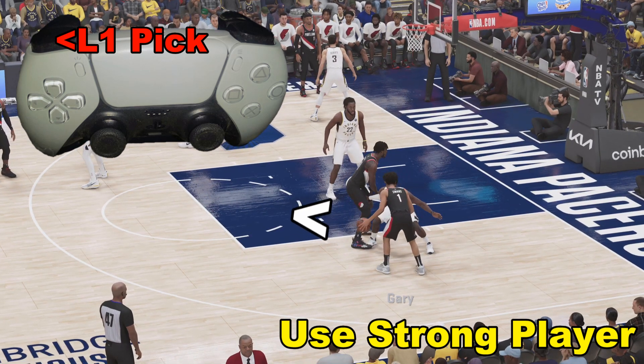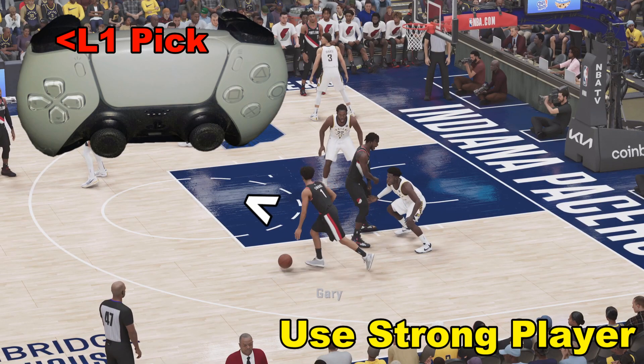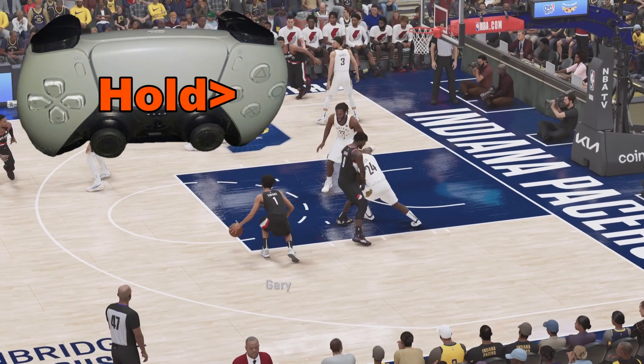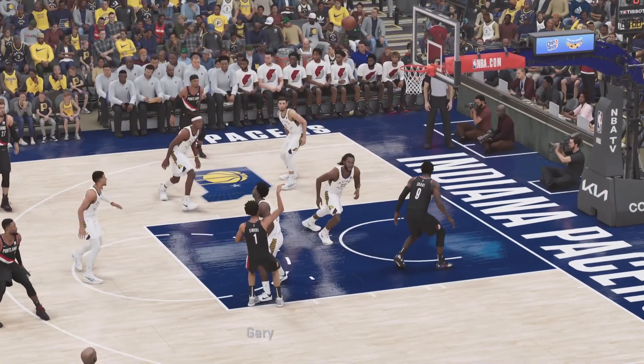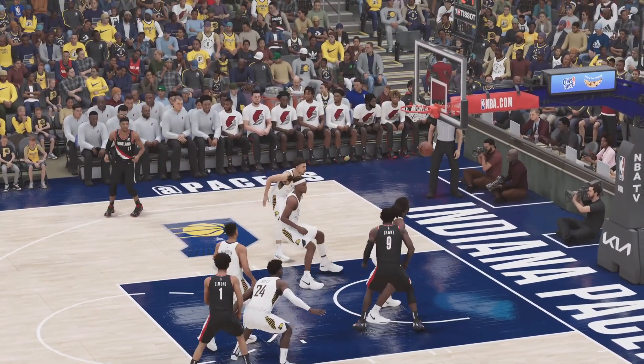We've got the ball in the left hand. We're going to dribble to the left. Now we have an open shot. All we need to do is press the square button, hold it down until the meter fills up, and let it go. We knock down a nice open shot there.